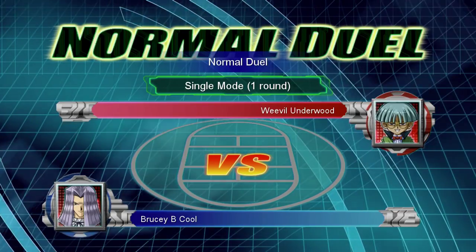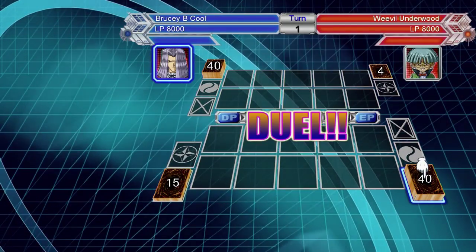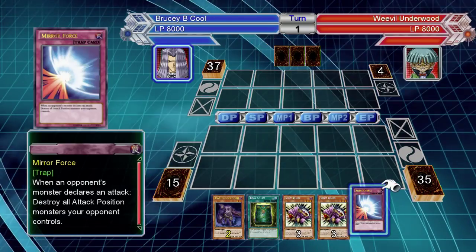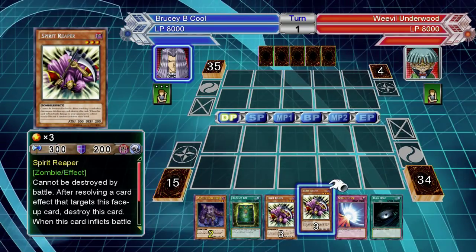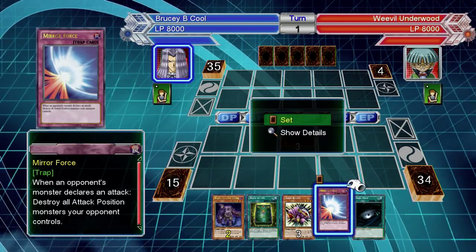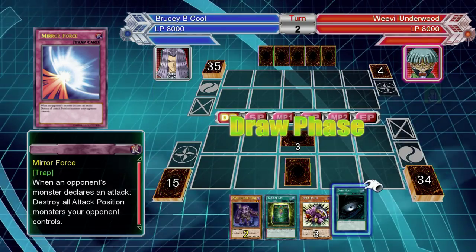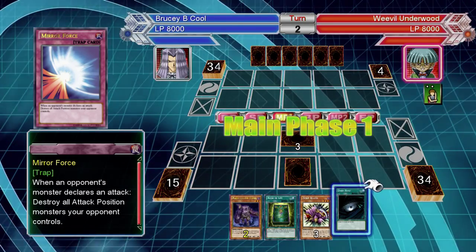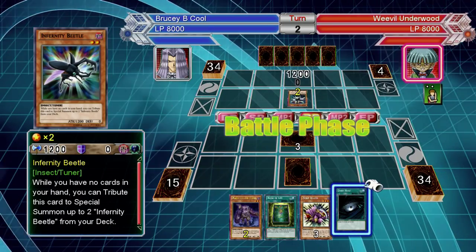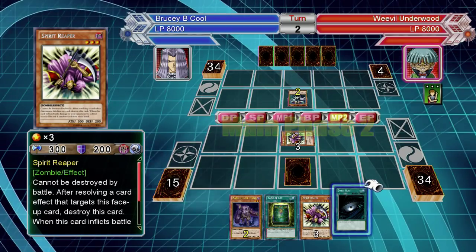The two things to watch out for about his playstyle: one, the ability to drop attack and defense — mainly from one particular card, but he's got a few others which I'll go through shortly. And the second thing is his ability to constantly replace monsters, so when you get rid of one of his monsters, he's usually going to get out another one in its place, whether from the deck, hand, or elsewhere.